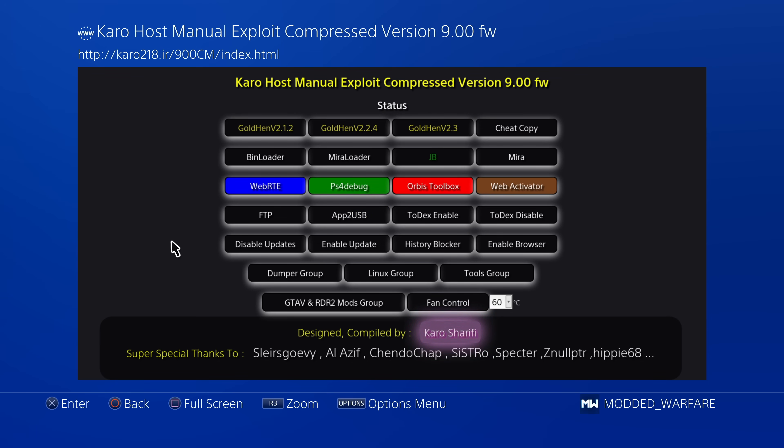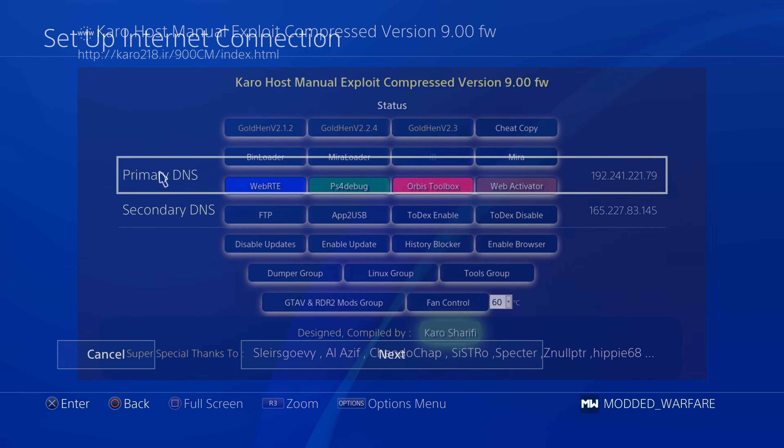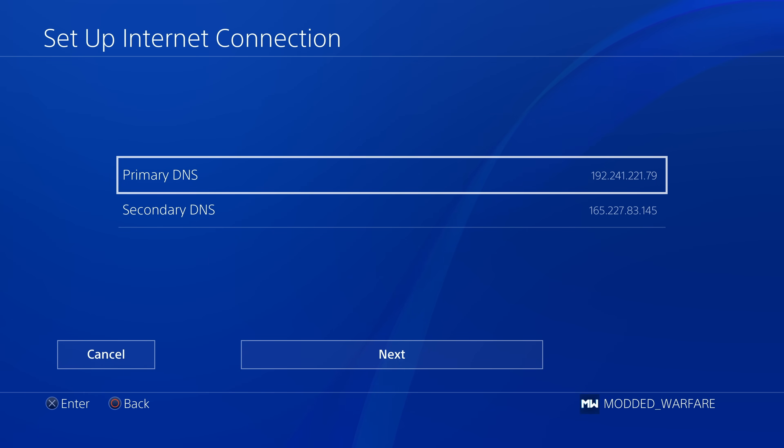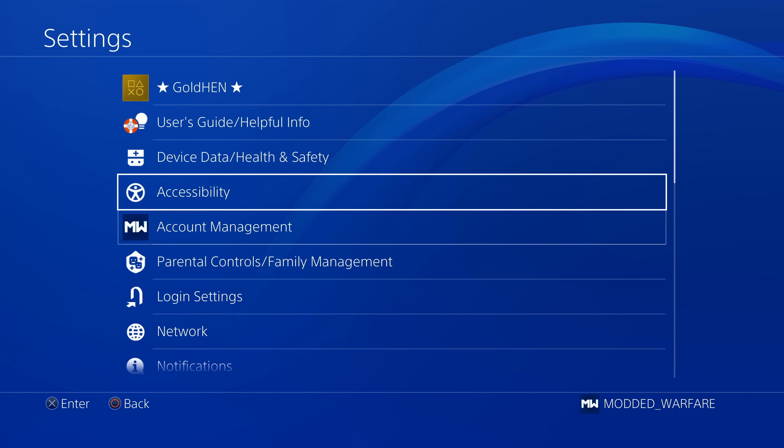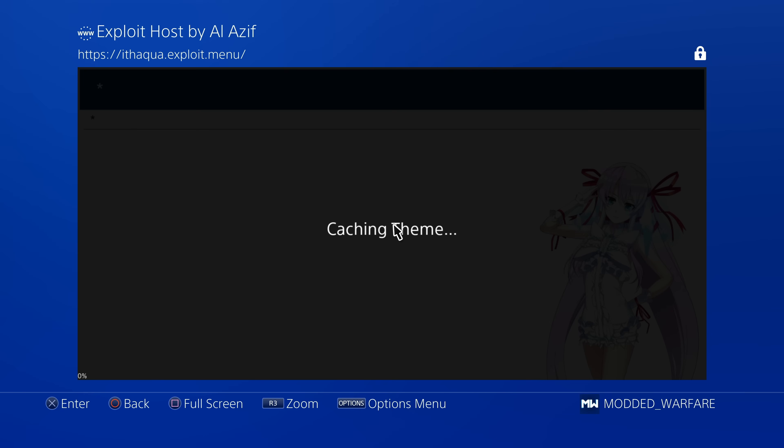Instead of going to the browser to load the exploit, you can go to Settings > User Guide, load up the user guide page, and it will take you to the exploit right there. Using the user guide to load payloads is generally considered better because it's more lightweight and doesn't use as much memory as the normal web browser, so you won't get as many out-of-memory errors. It also doesn't log browsing history or frequently used pages. However, if you're using a custom DNS like Al-Aziv's DNS, it will redirect to that host instead, so you must not be using a custom DNS if you're going to use the restore to user guide option.